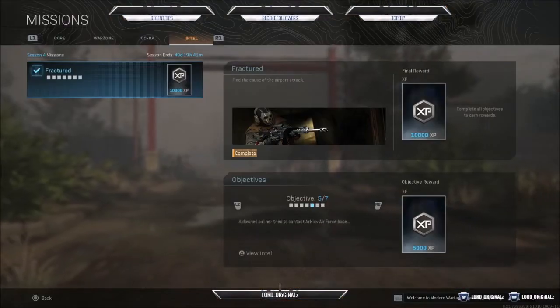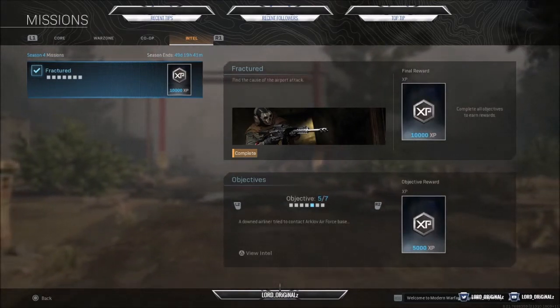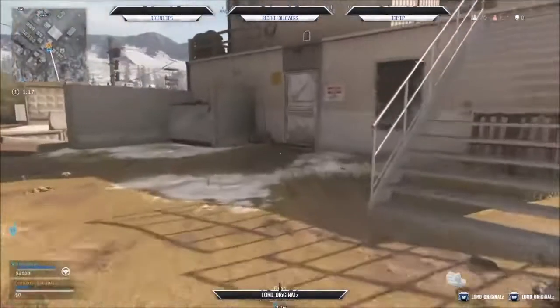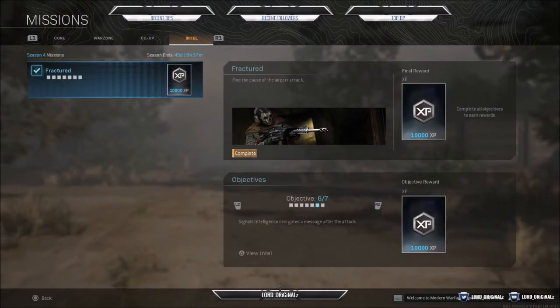The fifth objective tells the tragic story of the airplane. They were trying to make an emergency landing with the airport not responding, then tried the military base and got no response there either. They flew at a lower altitude and, with heavy interference, were shot down by something from the military base. Once you land at the military base, go down, jump through, come over here, and collect the intel.